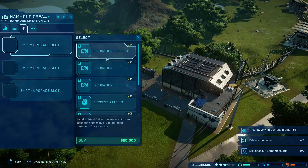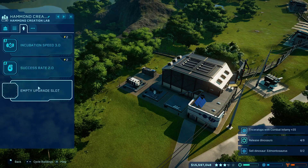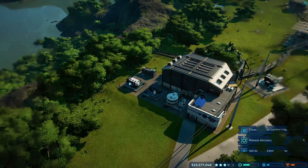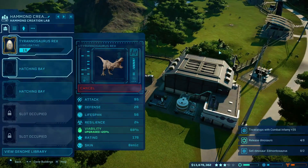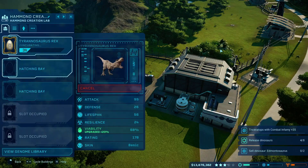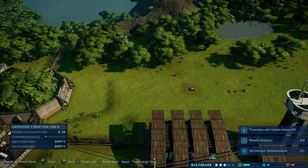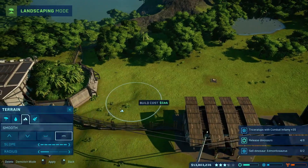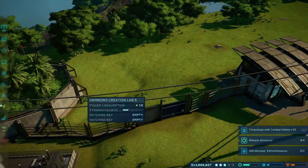First, let's boost incubation speed and success rate, and hatchery capacity. Where is he — T-Rex: two million dollars for one T-Rex! And it's an 88% success rate — there's a 12% chance it just doesn't work. This is kind of scary, this is like the dinosaur, you know.